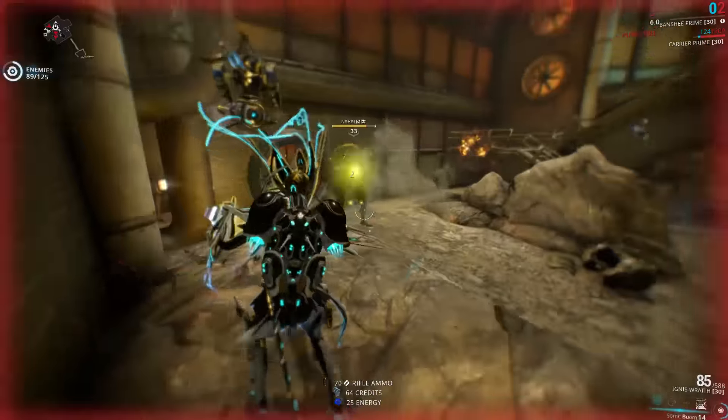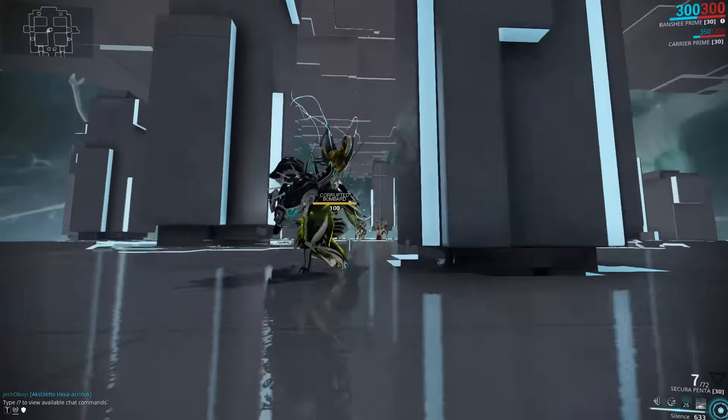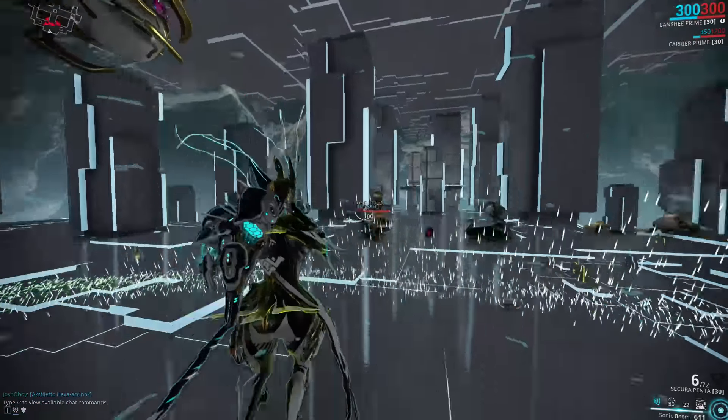It also does it with a very cheap ability — with this setup it costs about 7 energy and it has area of effect, so it's great for hitting groups of enemies. And when you combine it with a weapon designed to damage enemy flesh rather than get through their armor, it can one-shot even the toughest units. But at the same time, you're also incredibly squishy and you're probably gonna die while you're doing it.